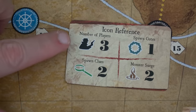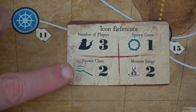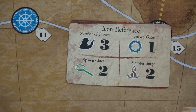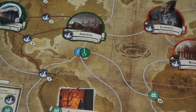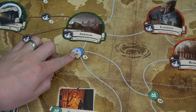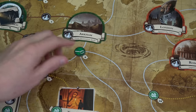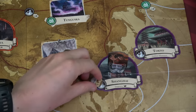The icon reference card shows that for three investigators, we initially start with two clues, one gate, and whenever we have a monster surge, two monsters come out. We currently have one clue over here in the ocean — I looked at the back side and it says number eight, showing where it spawns. The other one happened to be in Shanghai with Lily.